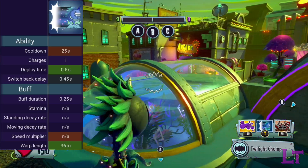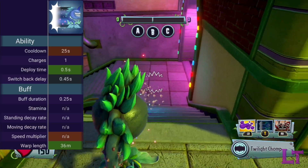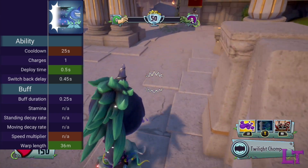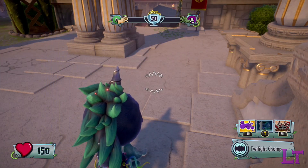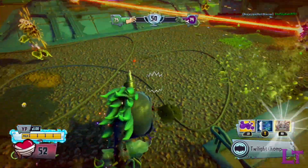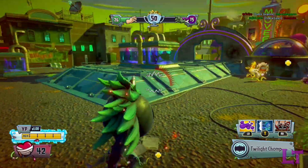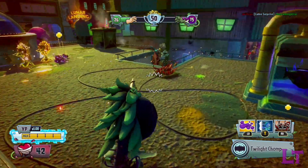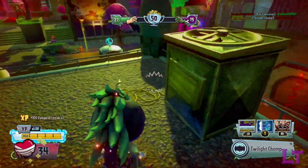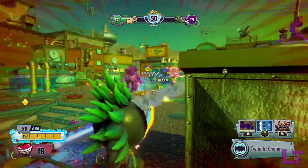This allows the twilight chomper to do literal cross-map travel in the blink of an eye, and grants him access to certain flank routes that literally no other character in the game can access at all. This warp is the literal definition of a get-out-of-jail card, since you could do a massive mistake and this ability can bail you out of that scenario instantly. Alternatively, this warp can be used to surprise your enemies, and scare them due to the warp's long distance nature.